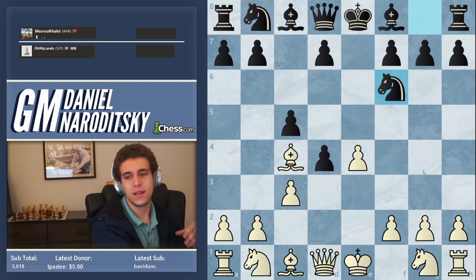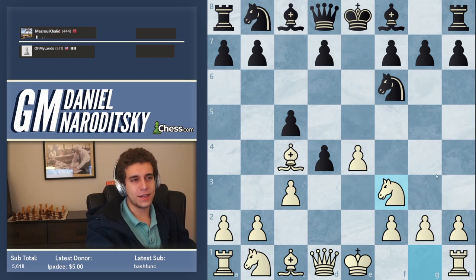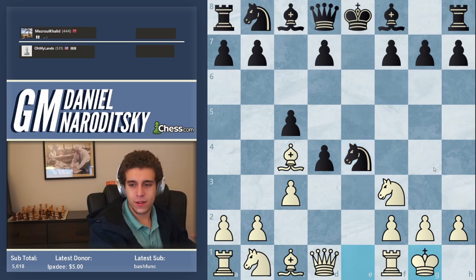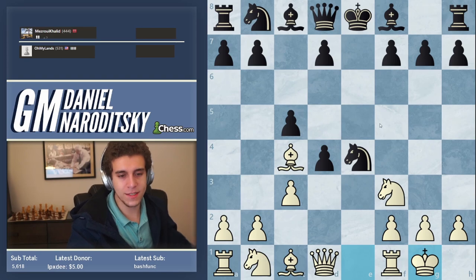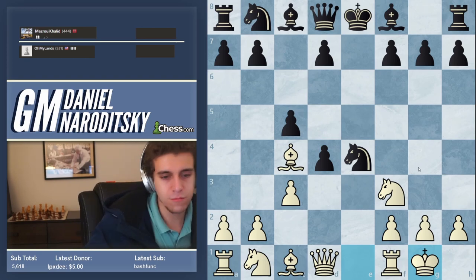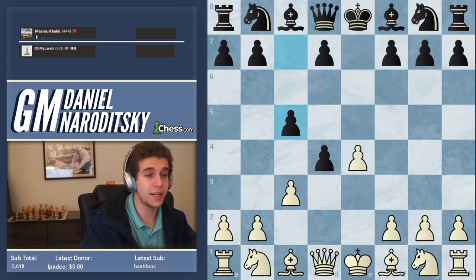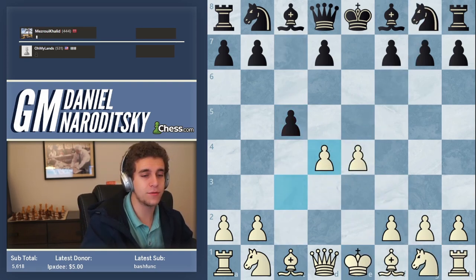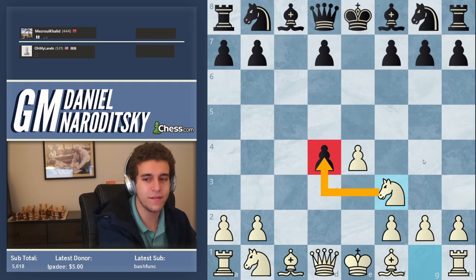Knight f6 and now the move knight f3 — getting the knight out, putting the emphasis on development. Knight takes d4 and castle. This is what I would call the gambit mentality: this ability to constantly prioritize development over winning pawns back. If I were playing against another grandmaster, I would play c takes d4 — take the pawn back, go knight f3, win the pawn back, and have a slight advantage. But that's not what I'm doing here.